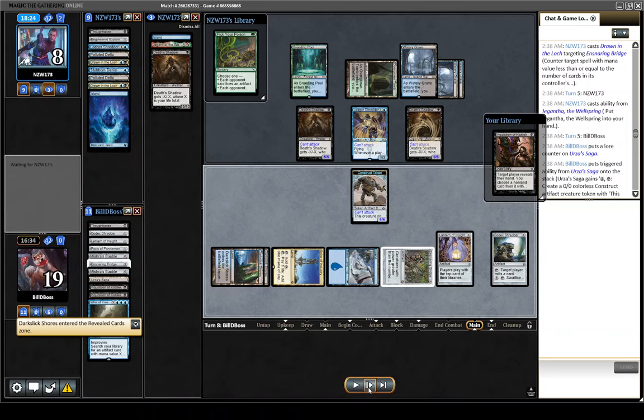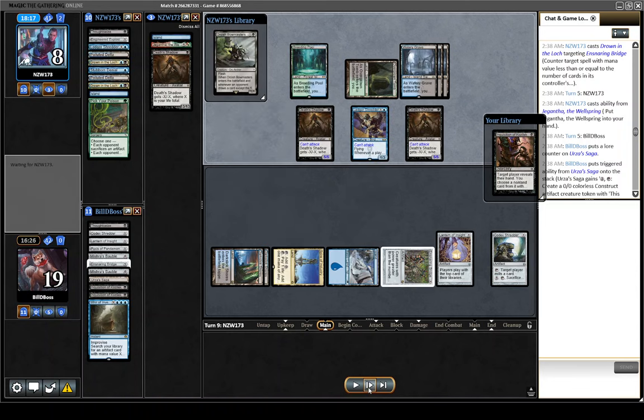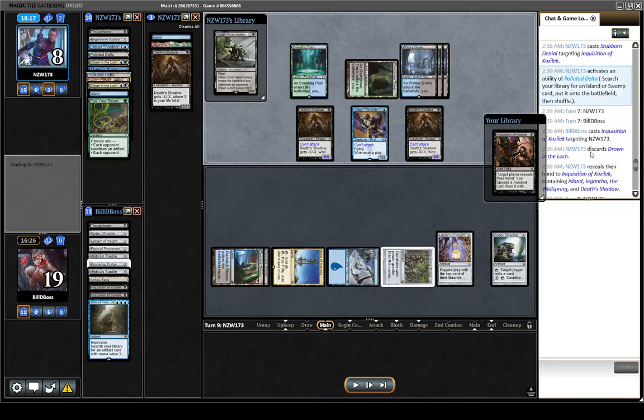There are many worse removal spells they could be playing here. We're happy it's Pick Your Poison over something like Force of Vigor. Where people are playing Pick Your Poison saying that's going to be my artifact and enchantment hate — because it answers the Ring and it answers Murktide — that means less people are playing Force of Vigor, and I am very happy about that.